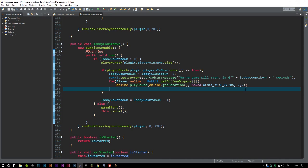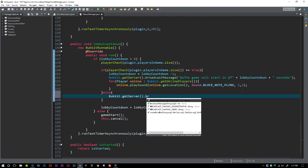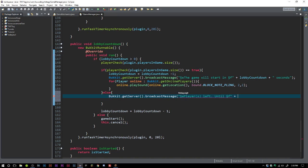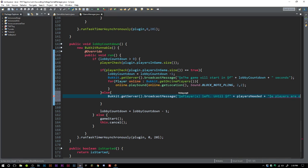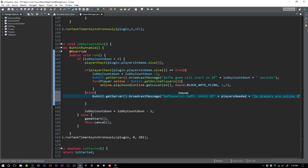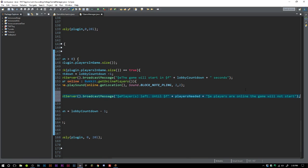In the else, we broadcast a message saying there are not enough players — something like 'X players are online, Y players needed, the game will not start.' You need a minimum number of players to play. Then we say this dot cancel to cancel the lobby countdown when there aren't enough players.